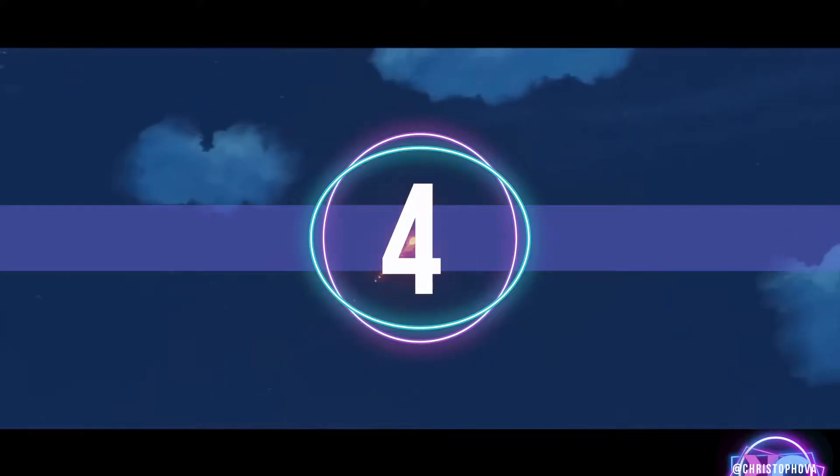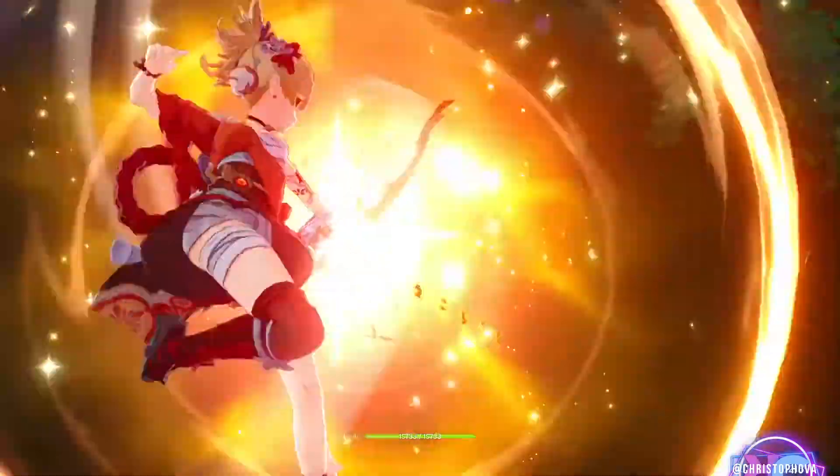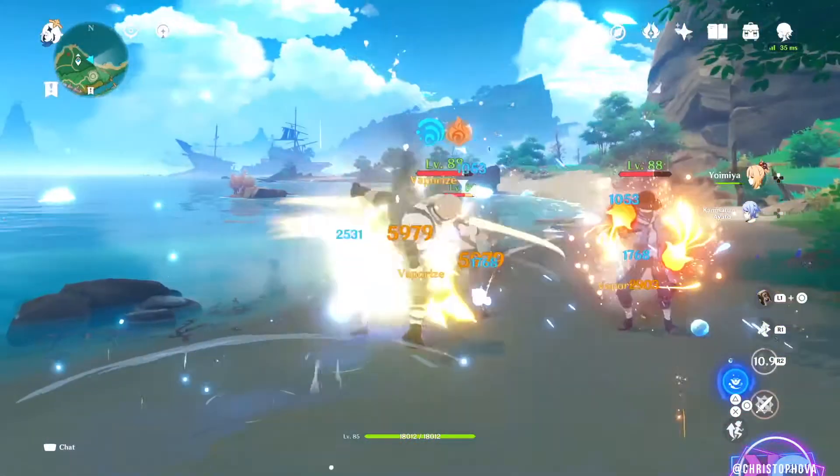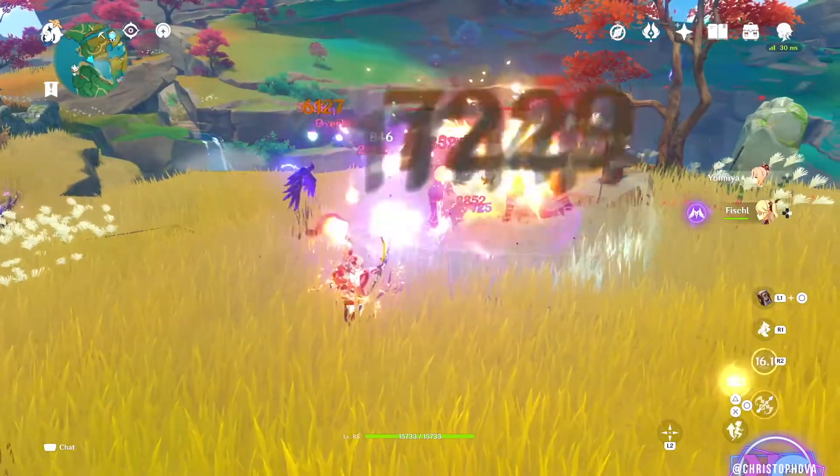Reason number 4: You like really big fireworks. Yoimiya has a really cool burst that's like a big firework show and it can allow Yoimiya to switch out and still provide damage while off field, or pair with another off field damage dealer.